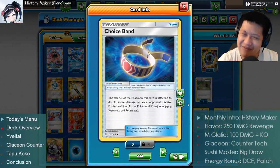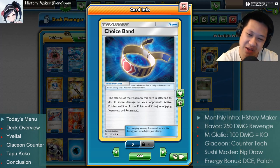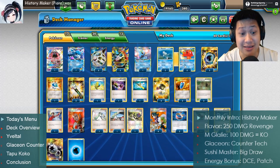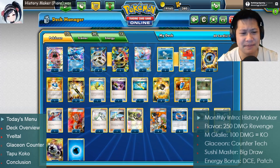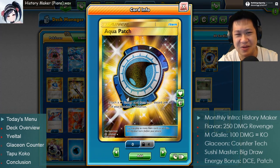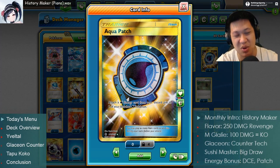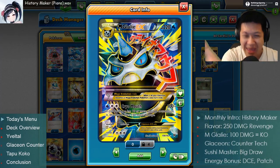We still have Choice Bands to get our Glalies, Leleles, and Glaceons — our backup attackers — because they are still important. I think that's all the major techs. You'll see a little less Max Elixirs and Aqua Patches because I felt my energy was really good, but we had to make space for Mega Glalie, so those had to go. That's it — Mega Glalie, let's show you still have not lost your touch in today's meta.